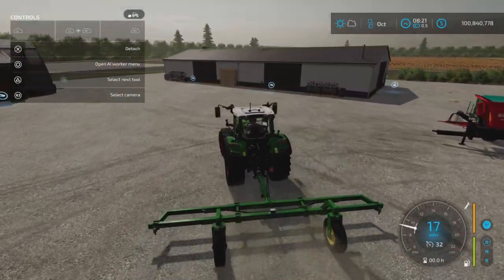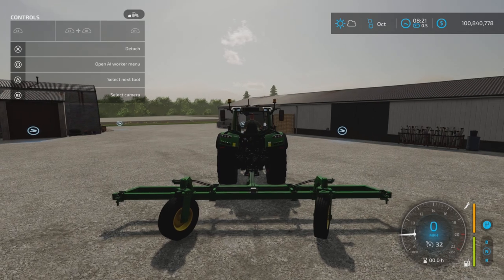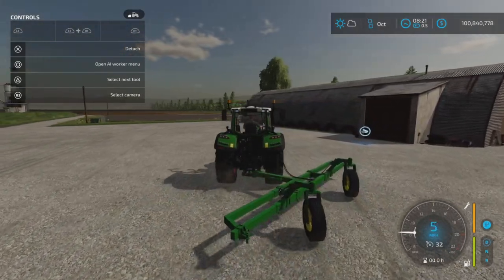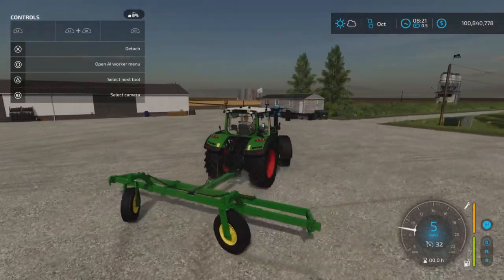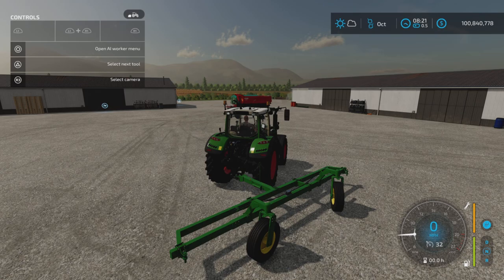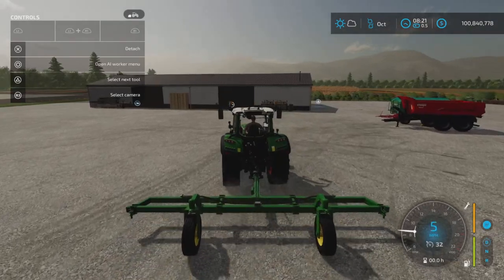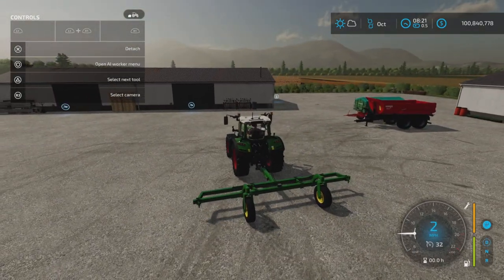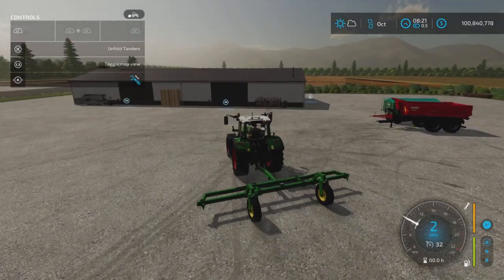L1 and X unfolds the trailer — notice the wheels turn, and what that means is they are now freewheeling, as you can see there. L1 and X again straightens those wheels and makes it very straight. That's a really nice option, very well thought out. You can have either or, and it's available to you.